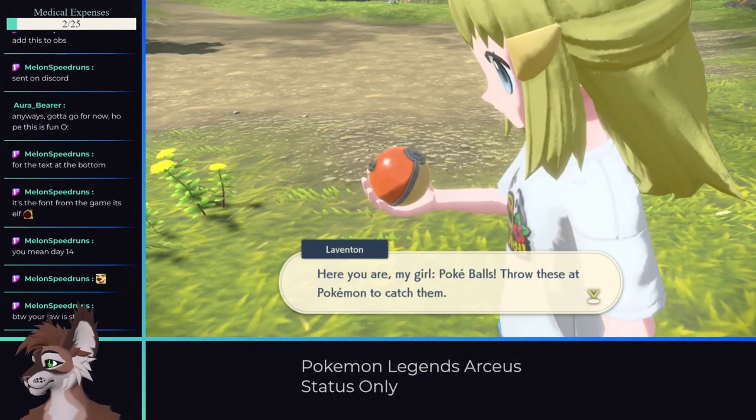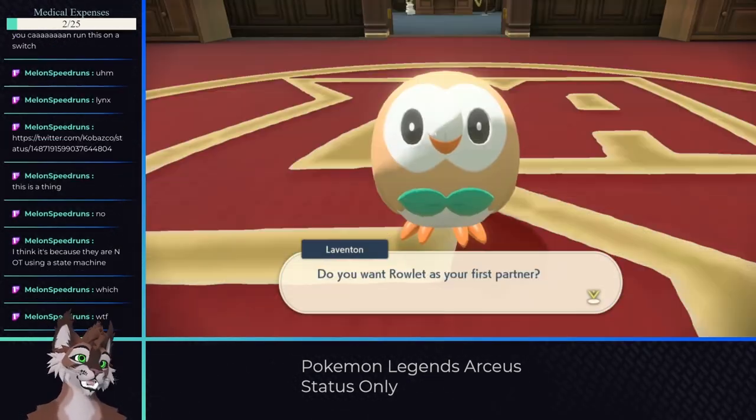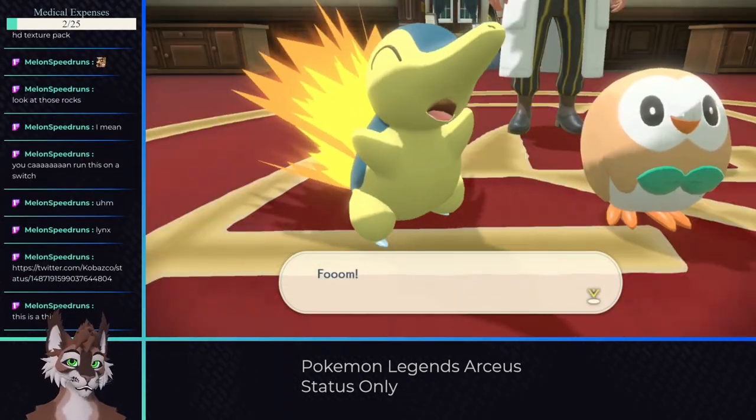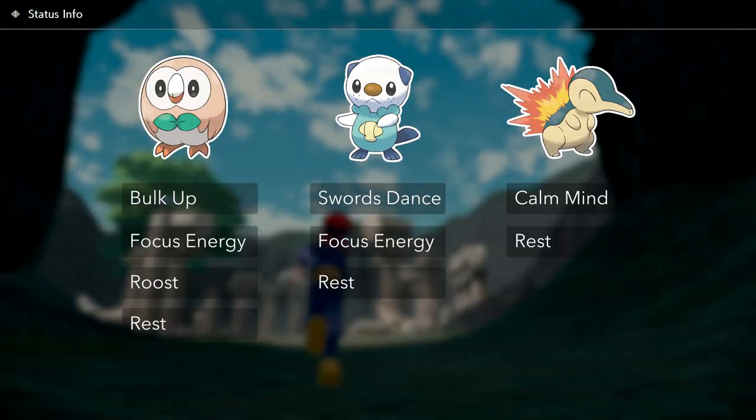We start with our choice of 3 Pokemon: Oshawott, Cyndaquil, and Rowlet. If you don't want to ditch your starter later, go with Rowlet. While the other two are great Pokemon, only Rowlet can access 4 status moves, and of the limited moves all three get, Rowlet gets the best set.